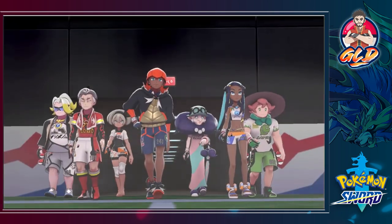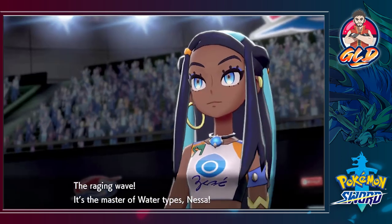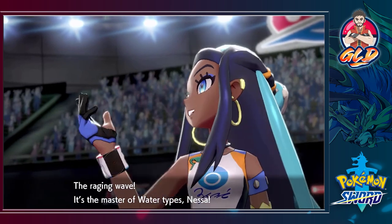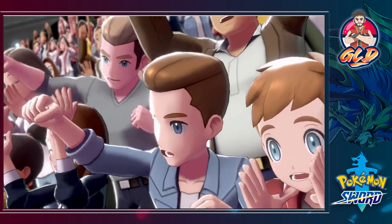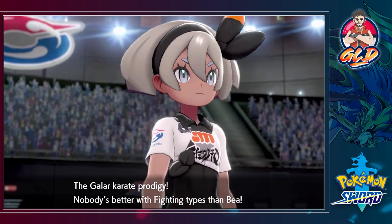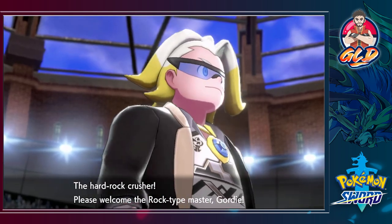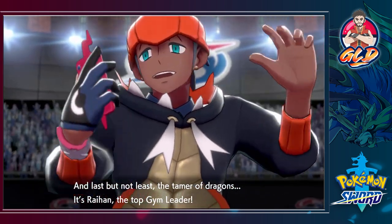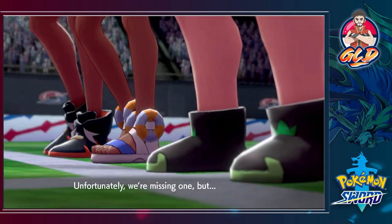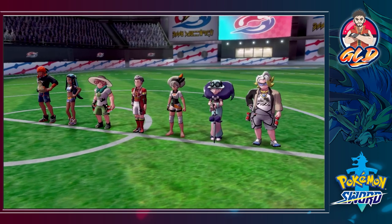Walking like pimps — the fighting farmer, the grass type expert Milo; the raging wave, master of water types Nessa; the ever burning man of fire, fire type veteran Kabu; the Galar karate prodigy, fighting type user Bea; the master of fantastic theater, charming fairy type user Opal; the hard rock crusher, rock type master Gordie; and last but not least the tamer of dragons, Raihan the top gym leader. Unfortunately we're missing one — wait, wasn't it that ghost type kid?